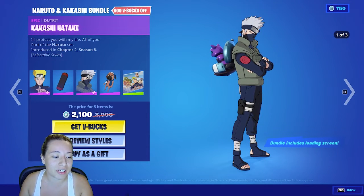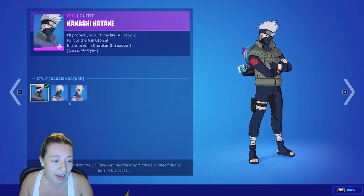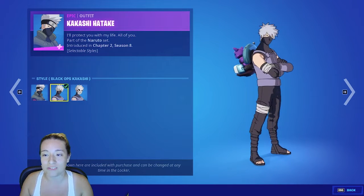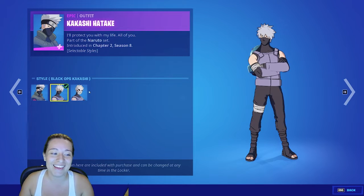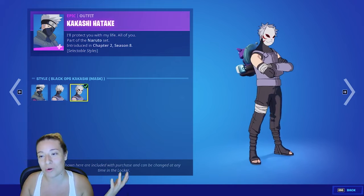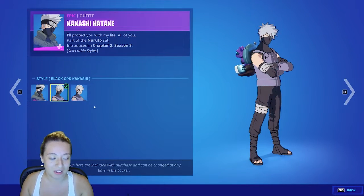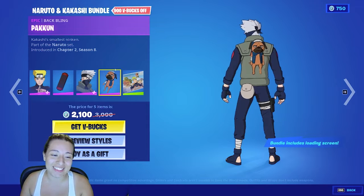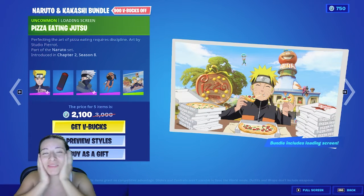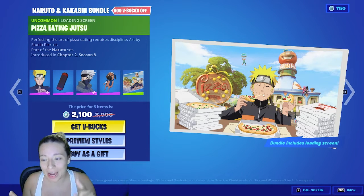We have Kakashi, and I believe he has three styles. There's Sensei Kakashi, and then there's Black Ops Kakashi without his mask — obviously he has his mask, but I saw the episode when he took it off and I was like, yes, been waiting for this! And then there's also the other Black Ops version with his mask on. Then we have Paku, which is his summoning animal — he's got an attitude of his own. And then there's Naruto eating pizza because he's always eating ramen, so I love the touch that it's pizza since Fortnite has a pizza shop, not a ramen shop.